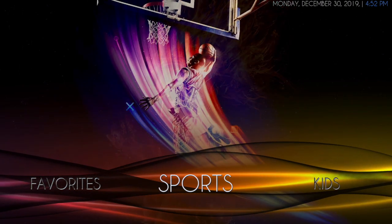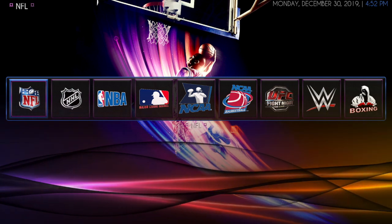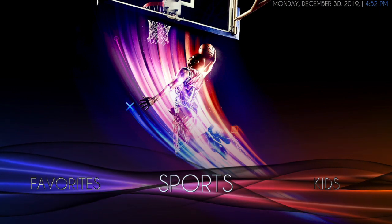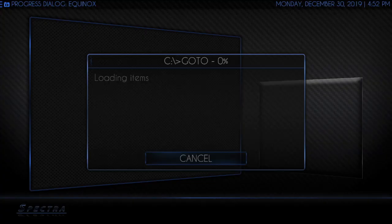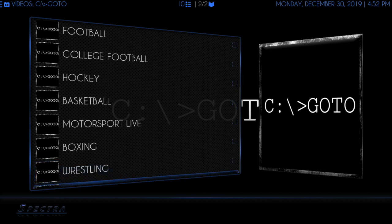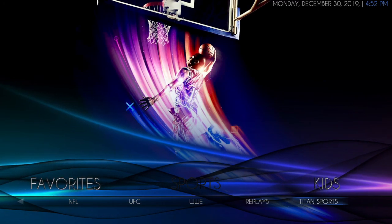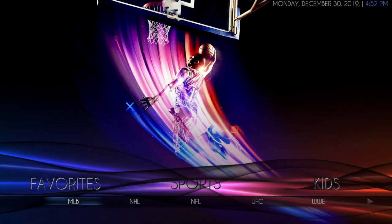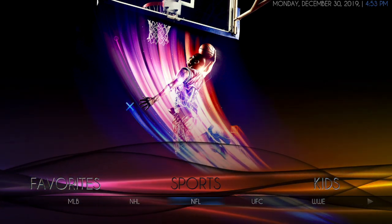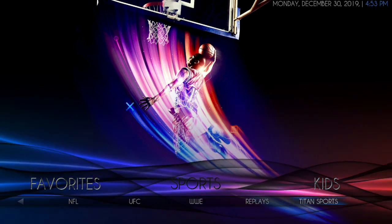After Favorites is Sports. If you click up, you'll get widgets from The Crew. Clicking on Sports, you will get the C go-to add-on, and this one has lots of good sports. The submenu has all your major sports: MLB, NHL, NFL, UFC, WWE, replays, and Titan Sports.